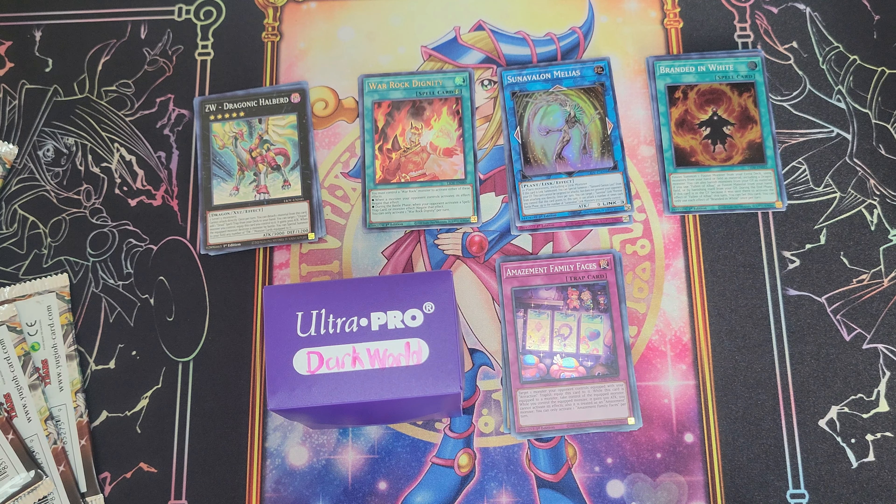Last pack. Amazement Family Faces, The Plunder Patrol Sea Guide, Amazement Traction at Rapid Racing, Fukubiki, ZS Storm Sage, Terrorism of the Underoot, Springens Brothers, Judgment of the Branded, and Amazement Family Faces.